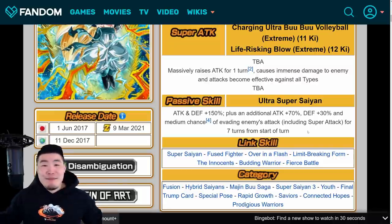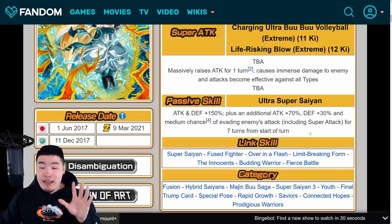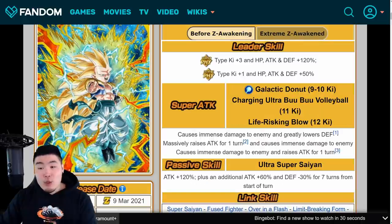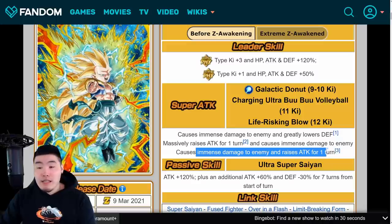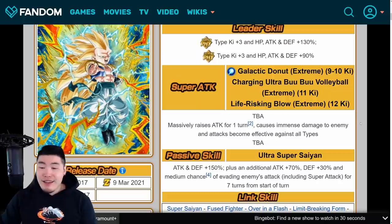This is a perfect EZA, man. I don't think it's the best EZA — that's not what I'm saying — I just think they did everything right. This is exactly what I wanted, and a little bit more on top of that, and I'm just extremely happy. Now for the 9–10 Ki and 12 Ki supers, I'm assuming the new 10 Ki super is going to be immense damage and massively lowers enemy's defense, and the 12 Ki super will be immense damage and greatly raises attack for one turn. There could be other effects, but that's most likely what they'll look like.